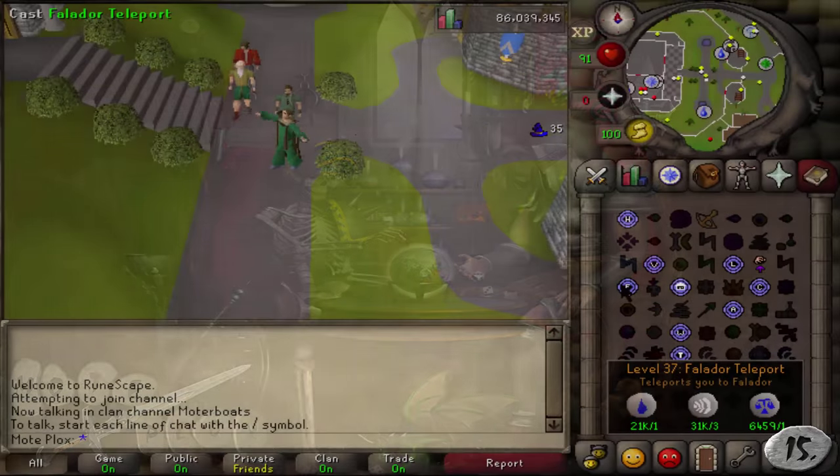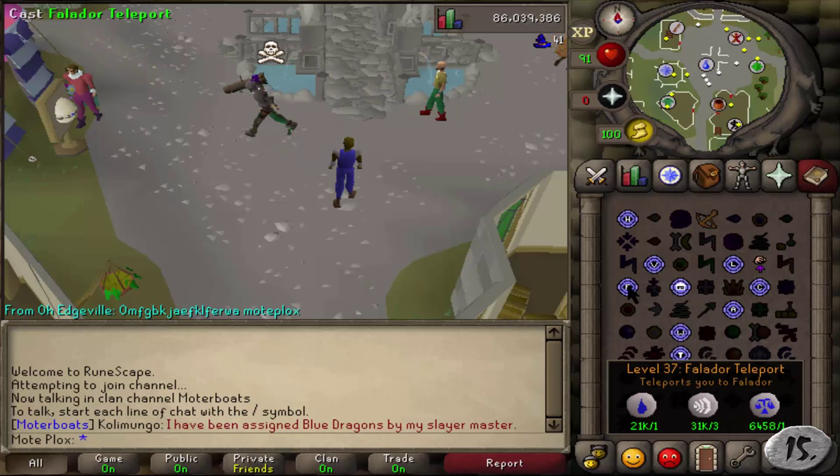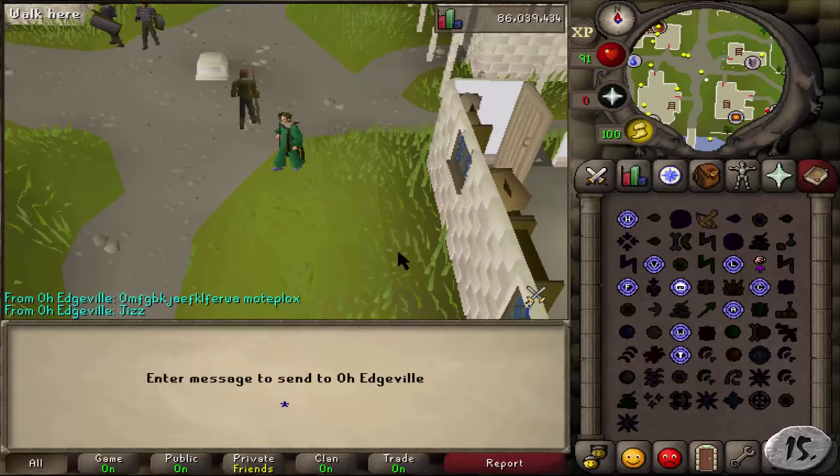Number 15: 37 Magic. This one mainly applies to free players, but once you achieve level 37 Magic, you can then teleport to Varrock, Lumbridge, or Falador, which are all of the free-to-play teleport spells that exist.